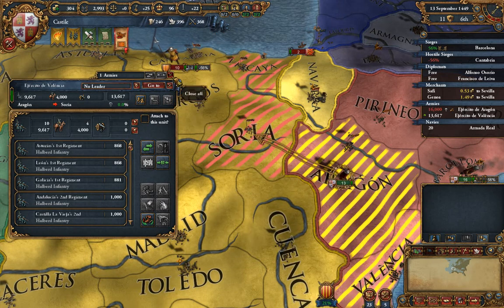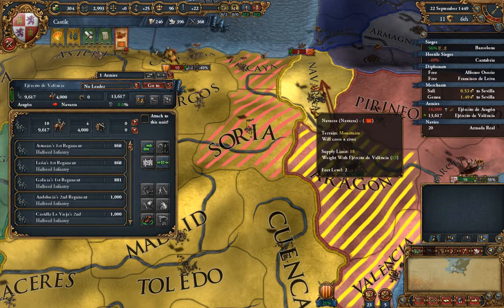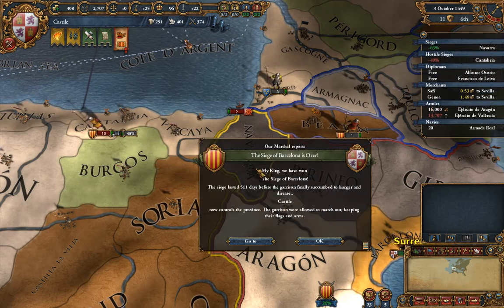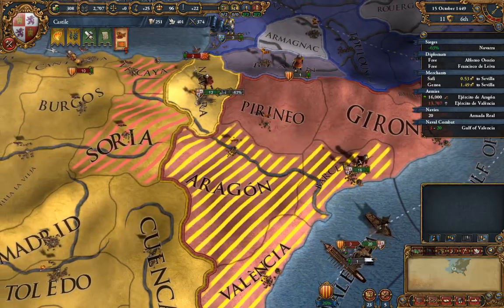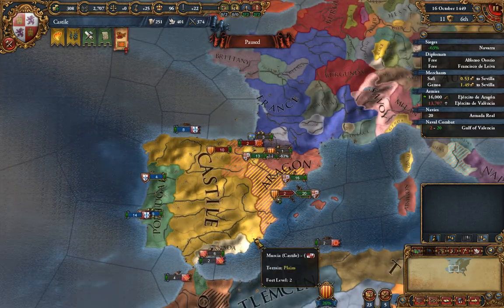We're going to go offensive and move our troops into Navarra — we want to vassalize Navarra militarily, which will help us. We just took Barcelona, which is great. We'll pick this up in the next episode — we want to try to finish this war and show how taking territory actually works.